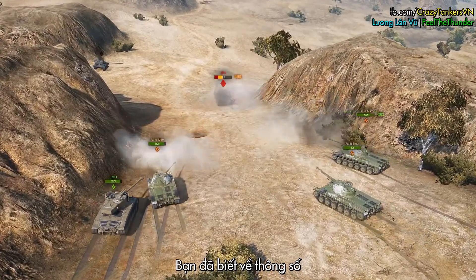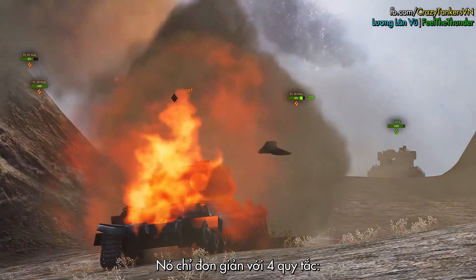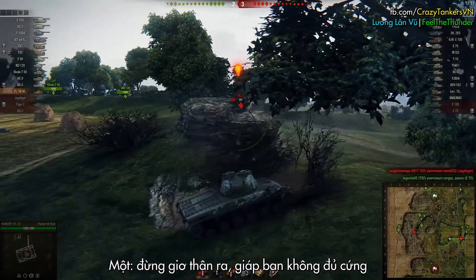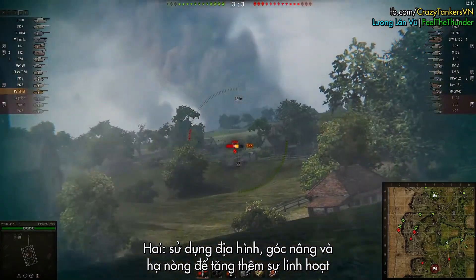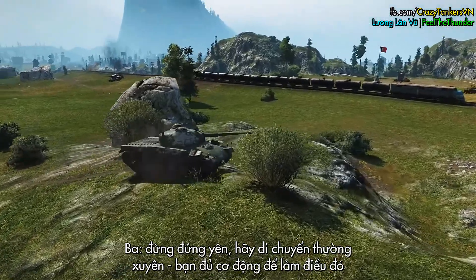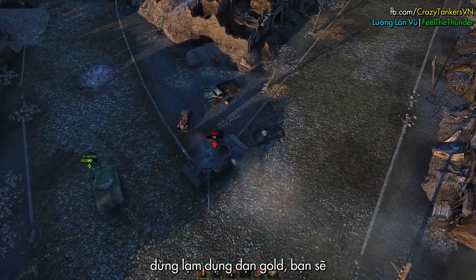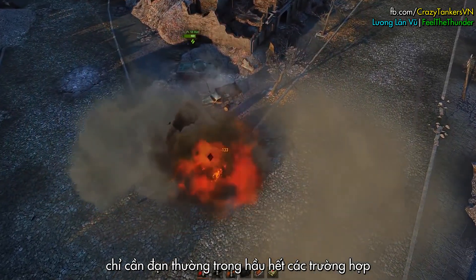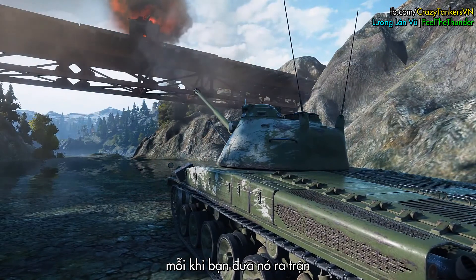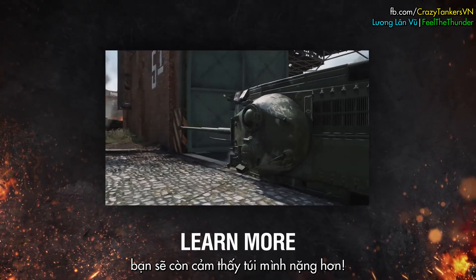So, we dealt with its characteristics and told you about the equipment. But how do you play this tank? It's very simple if you follow a few rules. Rule 1: Don't stick your neck out — your armor can't take it. Rule 2: Use the terrain — elevation and depression angles allow flexibility. Rule 3: Don't stay in one place and change positions often; you're dynamic enough. And finally, don't abuse premium shells — AP shells will be enough in most situations. Keep to these simple pieces of advice and this beast will return from battle with a good haul every time. That's all for now. Play the Mutz and get more enjoyment. Get rich.